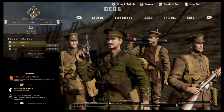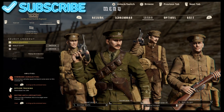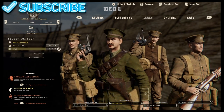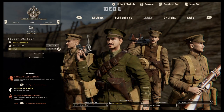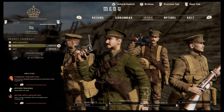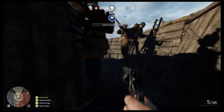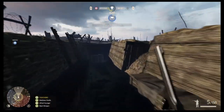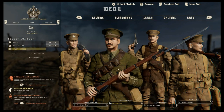You've got your squad, your role, and your loadout. Currently I'm playing as the NCO Corporal — you get three classes within that. All you need to do is switch to the next weapon you want and it still keeps your class. Every class has three weapon loadouts you can choose from. I've got the two Webley pistols and then the Lee Enfield.